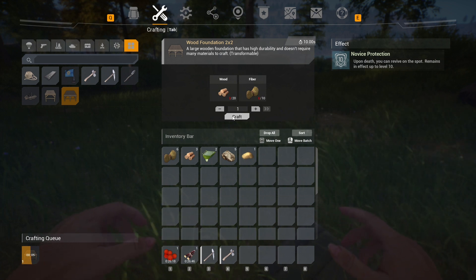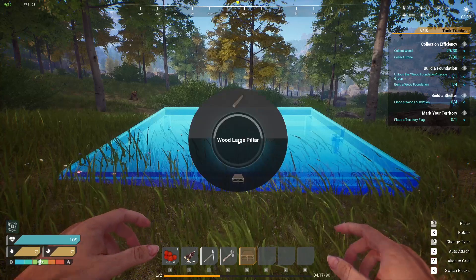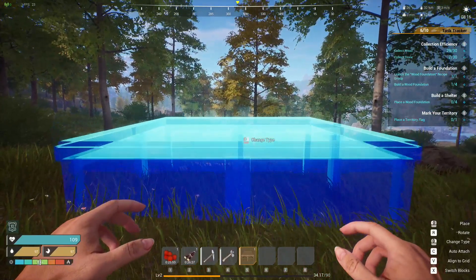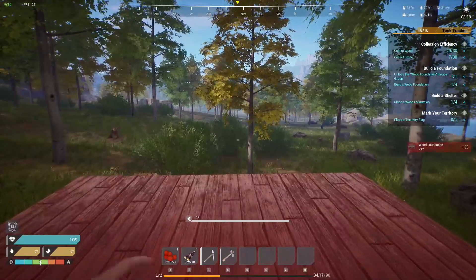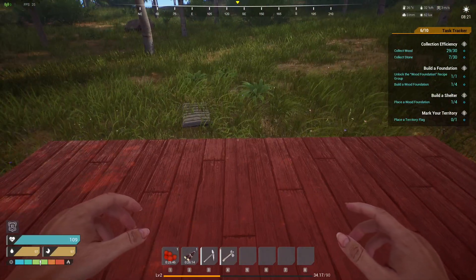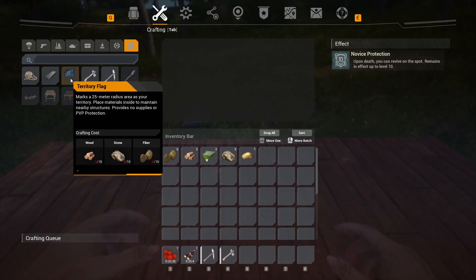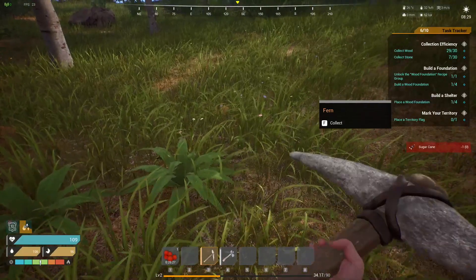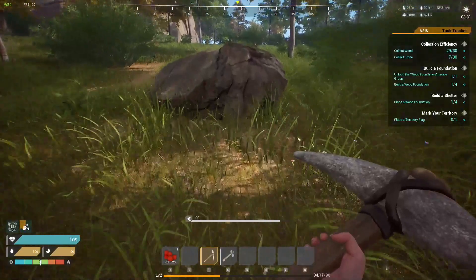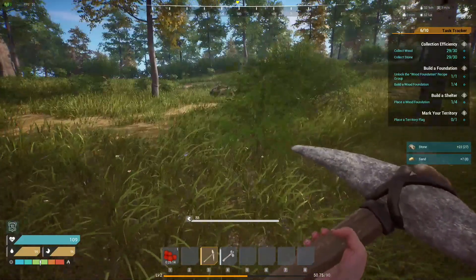It sounds like there's musical background. Okay, let's put this down — holy moly, change type. Oh, you can change type — wow, it goes quite a ways up. Okay here we go, it's wood. Look at the size of this foundation! Build a shelter. I placed a wood foundation — mark your territory. That doesn't sound right. Fiber, wood, and stone — I need everything. I ate the sugar cane, let's get some stone.